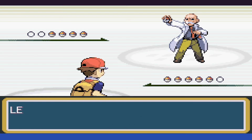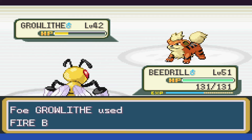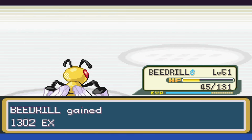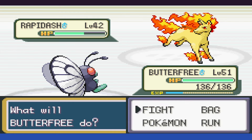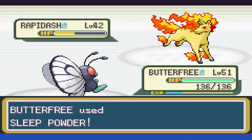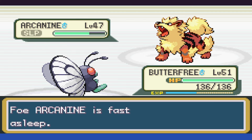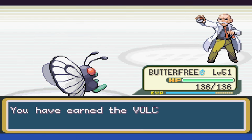We go to Cinnabar, clear that out, take out the trainers and the gym. With Blaine, we send out Beedrill first as we take Rapidash to red and get hit hard with Fire Blast. We then take the Ponyta down with a critical hit. We do take the Rapidash to about half and then get hit with Fire Blast to take us out, so we put it to sleep as we swap to Butterfree. Blaine heals its sleep, so we just put it back to sleep and knock it out with Psychic. Arcanine is last — we put it to sleep, use Psychic lowering its special, and then take it out, winning us a very lucky third attempt.